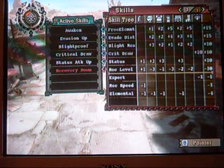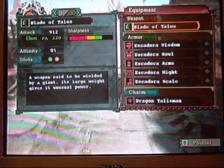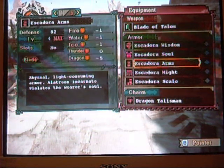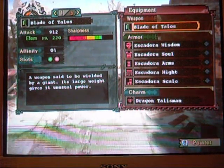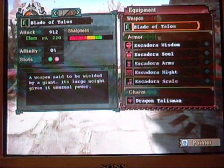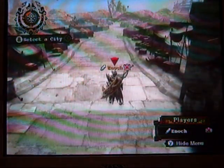Recovery Down is usually not there. It's just that this particular weapon, Blade of Talos, only has two slots in it. So if I had one more gem slot, I could take the Recovery Down off. The Chrome Razor has three slots, and so does the Iron Devil, I believe. So with those I can take the Recovery Down off. But mainly I just use it for the Greatswords — Blade of Talos, Chrome Razor, and the Sleep Greatsword.